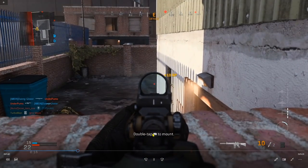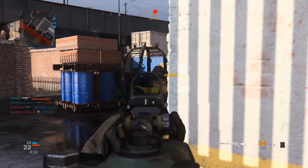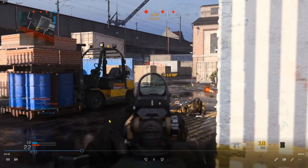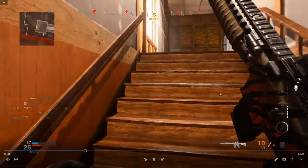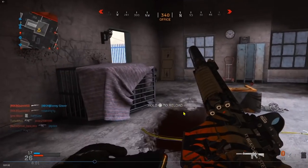I made good use of my C4 there — in that situation it was the smarter play because going for a direct gunfight was roughly 50/50. I also activated my Stopping Power Rounds, giving me that two-shot kill. Now on the mini map I can see opponents approaching — they know I'm here in the second level of this office building.